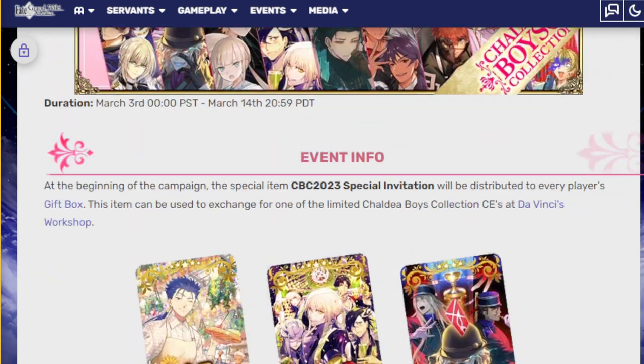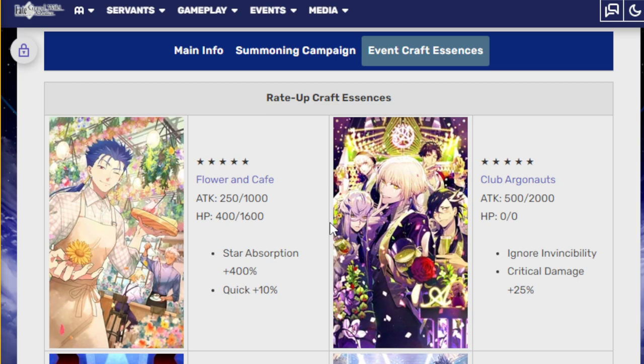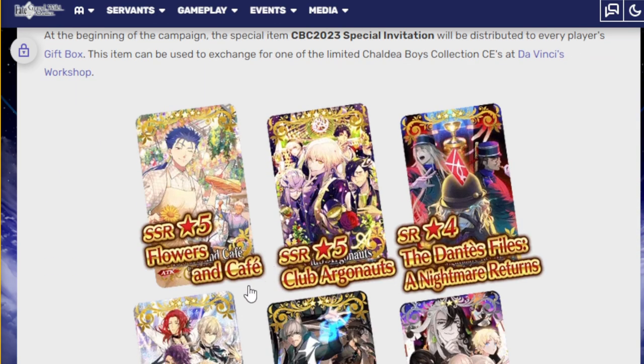Which CE should you pick? Choose the boy closest to your heart — you'll always go right if you follow your heart. If you don't have a specific boy, maybe go with Club Argonauts for the Pierce Invincibility effect, or the Dantes one. But ultimately, it ain't about CE quality — it's about the boys. That's it for today's video. This was 30 minutes of talking about boys. If you made it this far, leave a like and comment — this is a lot of effort to put into a very dumb idea. I'll see you guys next time. Peace out.